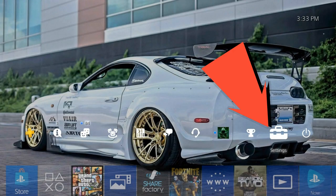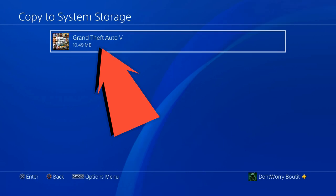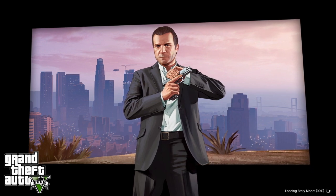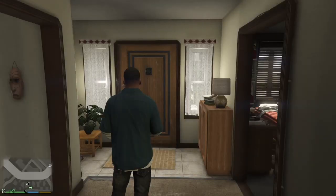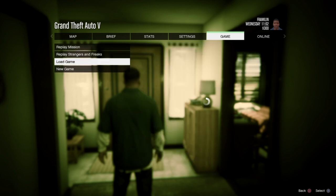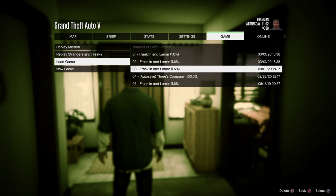Same thing on the PS4 — go to settings, go down to application save data management, click on save data on USB this time, copy to system storage, select Grand Theft Auto, select that file and click copy. Once we've copied that file, load back up GTA. You should load into a single player session and teleport like this — see how I teleported inside? If that doesn't happen, you probably loaded in on an old save. You need to load up that new save we just made. Go down to load game and select the save that you just overwrote — you should be able to tell by the time.